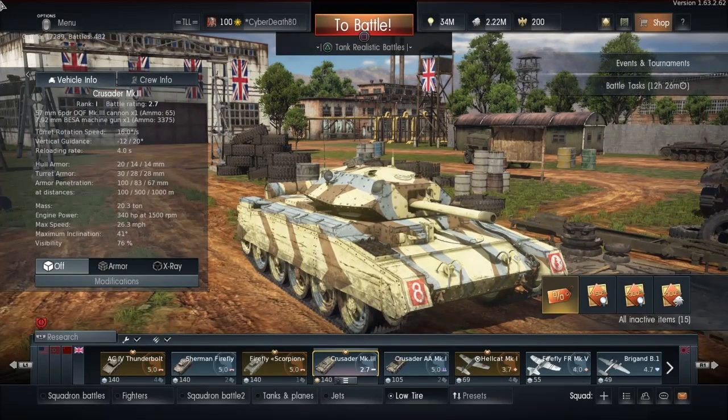Hello there YouTube, welcome back to War Thunder. Today I'm going to be taking out the Crusader Mark III. This is a rank 1, battle rating 2.7 tank for the British tech tree. It comes equipped with a 57mm OQF Mark III cannon with 65 rounds and the 7.92mm Besa machine gun with 3,375 rounds. The main gun reloads in 4 seconds — that's with an ace crew and fully maxed out crew slot.